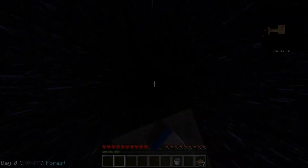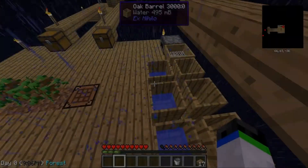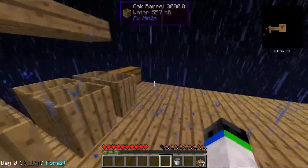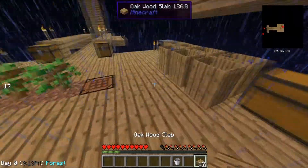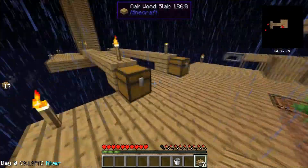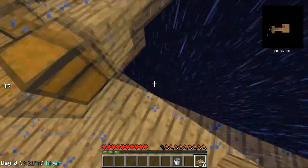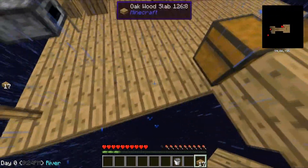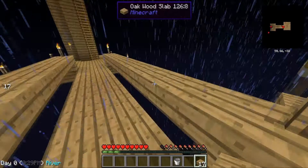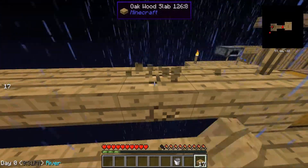Okay everybody, so it has finally rained! Our buckets are slowly filling up. We're going to start building a little platform for where we're going to put our infinite water source. I think right over here is going to be good. Actually, let's extend it off our bridge — like a real sky block, which is really cool.